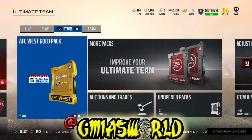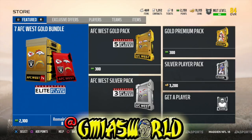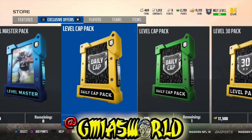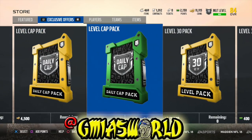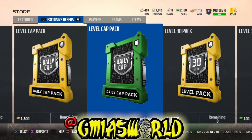Once you have your MUT level at 30, when you go to the packs in the store on a daily basis, Exclusive Offers are going to show you these packs. You're going to have daily cat packs — a pack that costs $2 and a pack that costs 4,500 coins. Those are going to be your two daily packs.